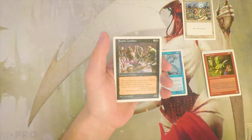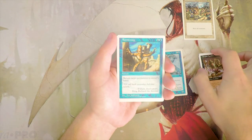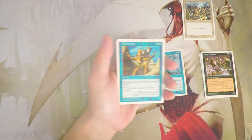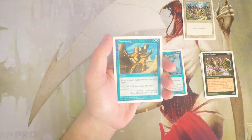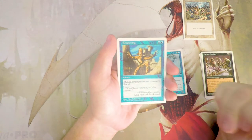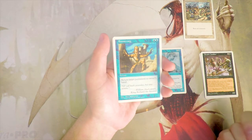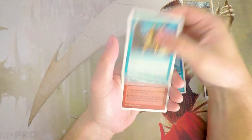Boomerang is an instant for two blue: return target permanent to its owner's hand. This is actually quite good in a blue tempo deck. It hits any permanent — not just creatures — so you can hit enchantments, lands, artifacts, literally anything. For that reason I really like this card. It's not more than Wind Spirit just because Wind Spirit is more proactive and Boomerang is more reactive and tempo-based, but I'd love both cards in the same deck.